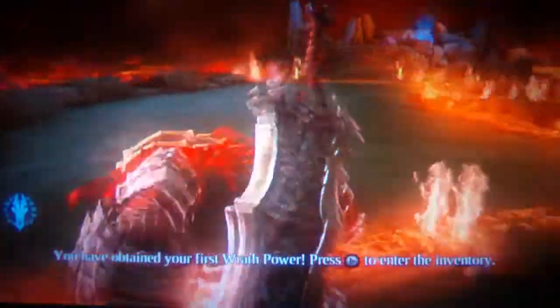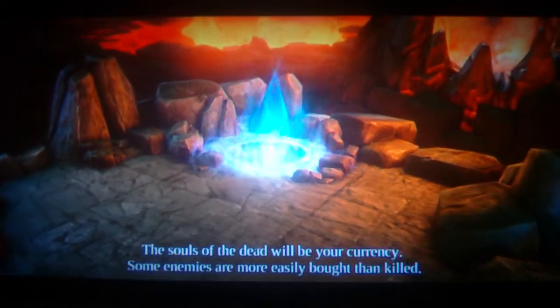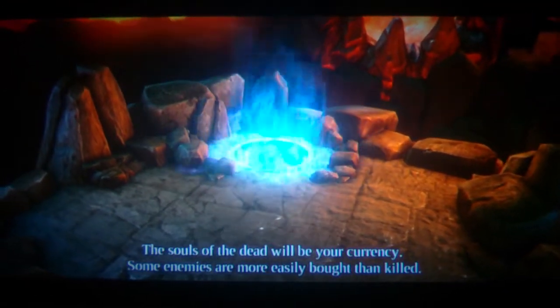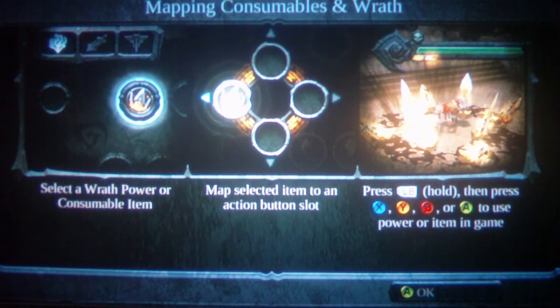To obtain your first wrath power, press start to enter the... or not. Select a wrath power and consumable item. Map the selected item to an action button. Press and hold left bumper, then press X, Y, B, or A to use power or item in-game.